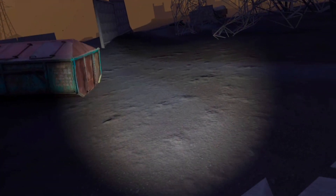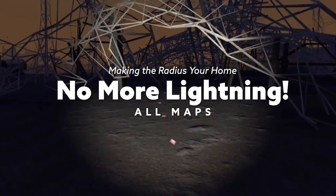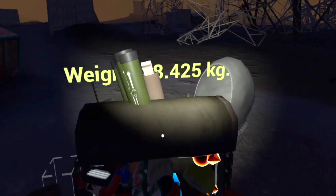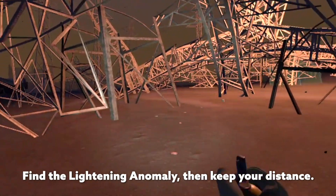I've heard that you could throw grenades into electrical fields and it'll knock out the electrical anomalies. I just tried it and it worked, so let me show you how I did it. There are two treacherous ones straight ahead, so I'm going to try and take those out first.